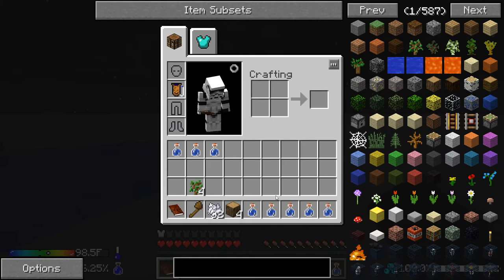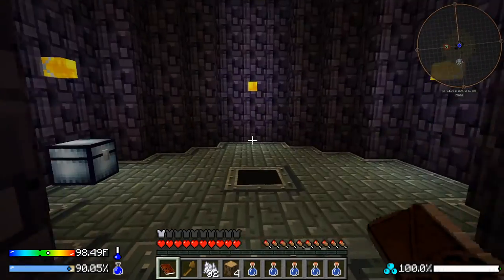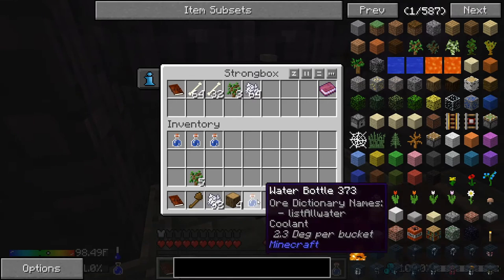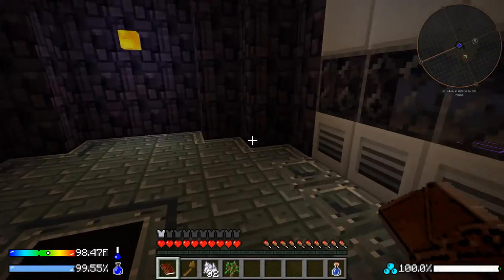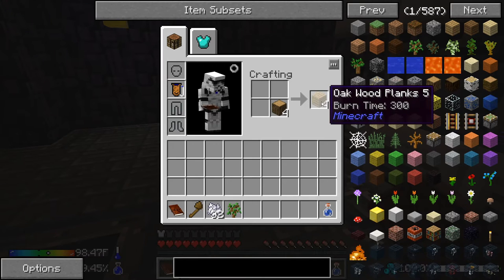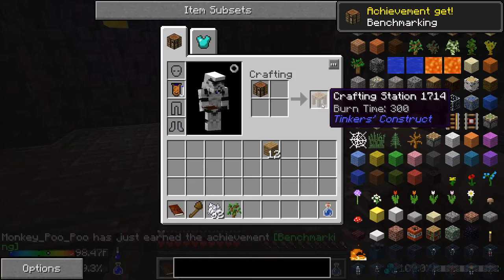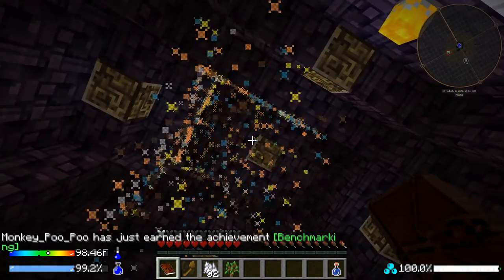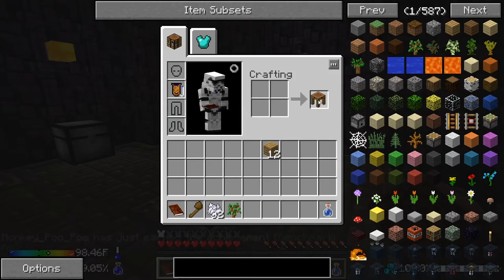Let's put the camel pack on. I'll keep one water bottle and only one tree since I don't need them all. First thing we need is a workbench, so let's take all that wood, get our workbench, and since it's Tinkers, you take your crafting table and put it back in to get your crafting station.